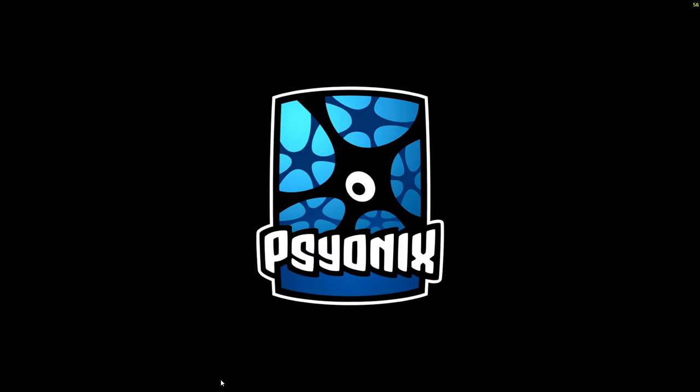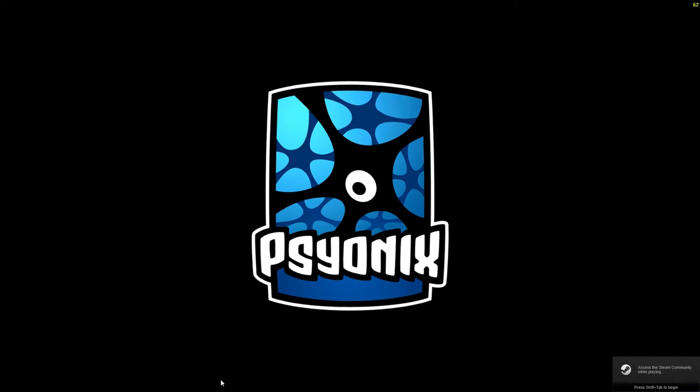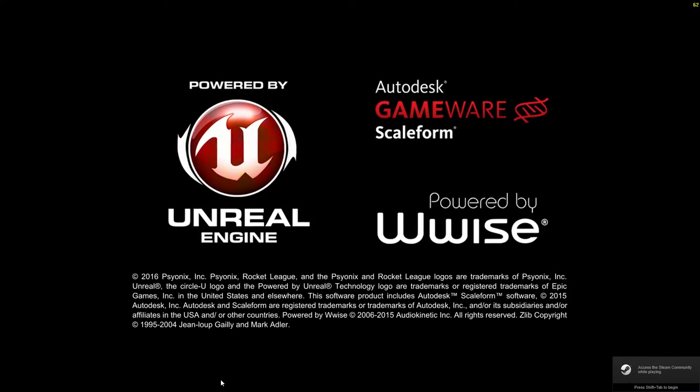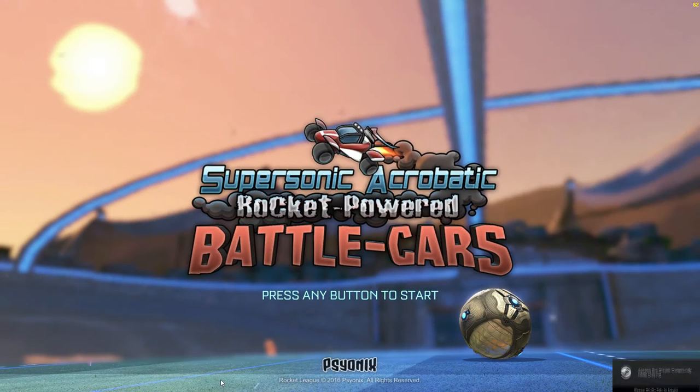When the Psyonix logo comes up, you enter in the code. It's different for each console or controller, whatever you're using. For PS, it's up, up, down, down, left, right, left, right, O, X.